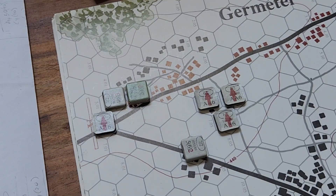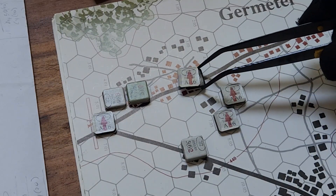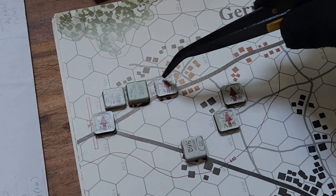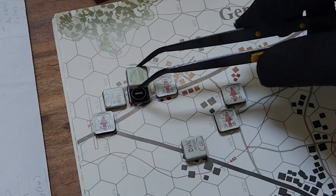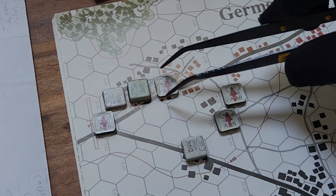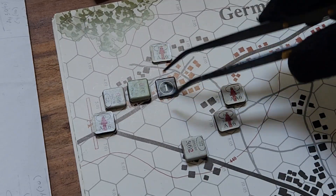Since we're not doing artillery, we're going to get into movement. So these guys will now move. Let's do this guy — 1, 2. First they can get to fire since they moved for overwatch. Let's start with that first. Roll a 7. So we're going to have 5 times 3 is 15, so you get a plus 1. And they're moving in the city, so they get another plus 1. So 7 becomes a 9 — they take a step loss.